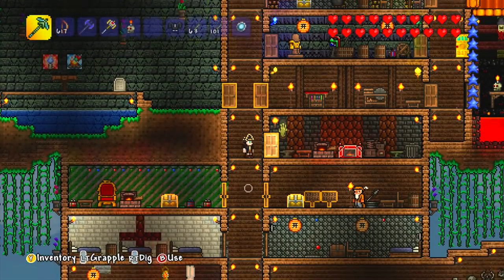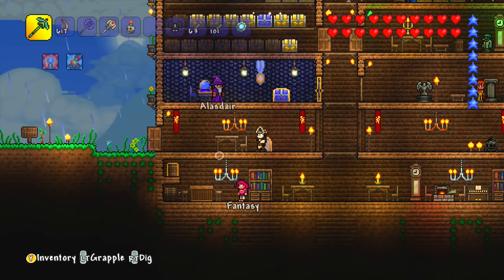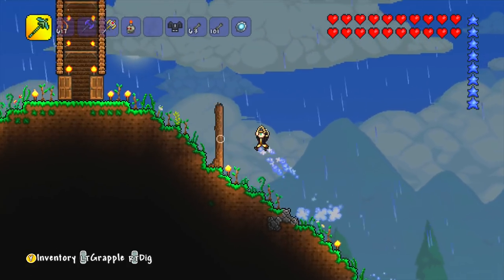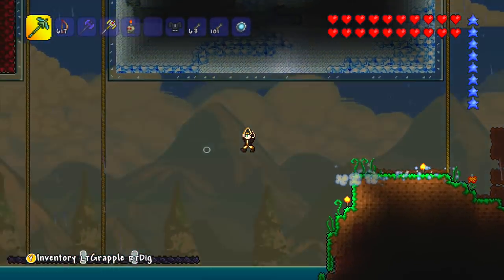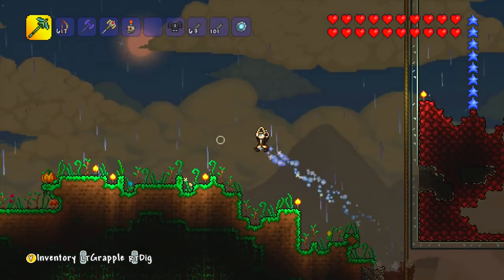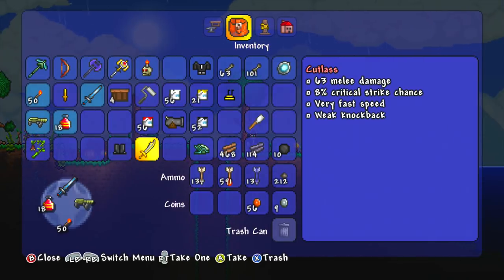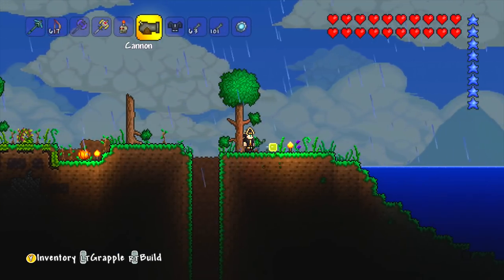So let's go and try out that cannon then shall we? Let's go somewhere safe, a little bit further away from my house, and find a safe place to fire the cannon without destroying anything. Let's go up over here somewhere and find a good place to plonk it down and fire off a few cannon shots. I kind of want to fire it off a hill. This might be an okay place — let's go and plonk it down. I've never done this before so I have no idea how it's going to work.